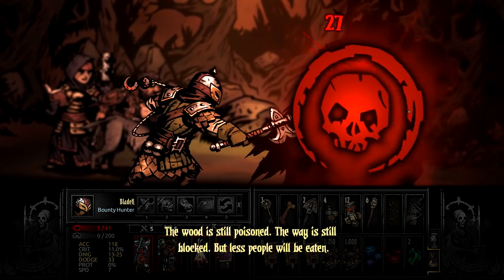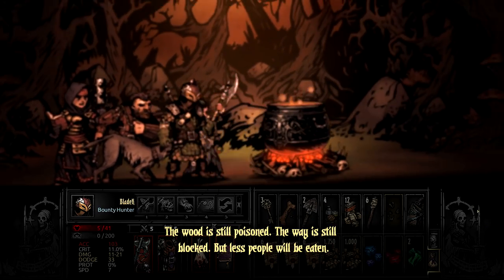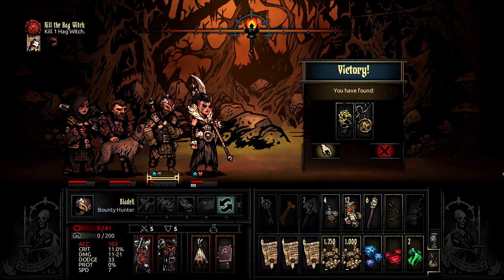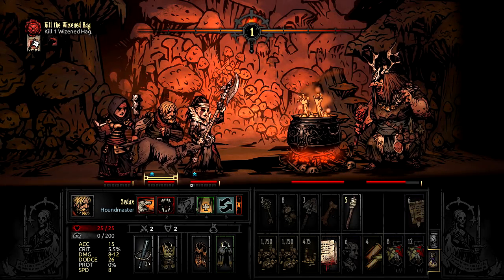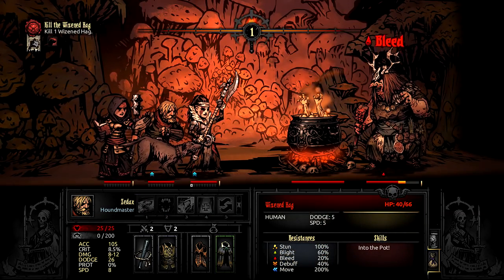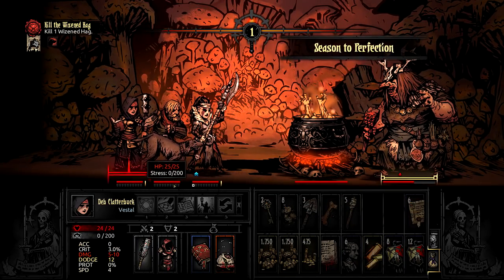Once you know that, things get fairly simple. Focus on bringing party members that can attack those back enemy ranks and hit her with all you've got. One thing to watch out for though is that she can grab any hero she wants to put in the pot, so make sure that the person in your second rank can still attack if they're moved to the front. In particular, a rank 2 Houndmaster could be completely neutered if the person in front of him gets scooped up and he can't attack anymore.